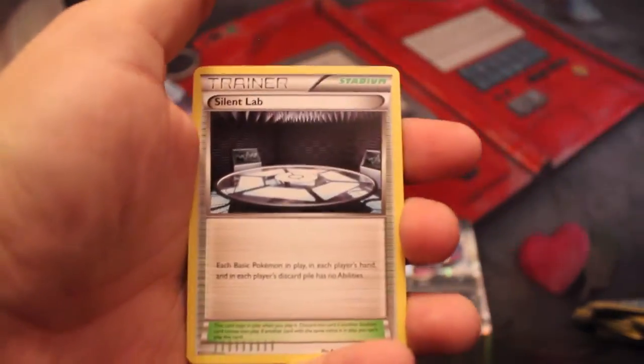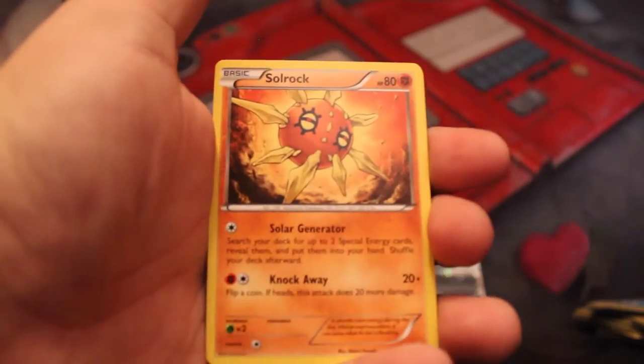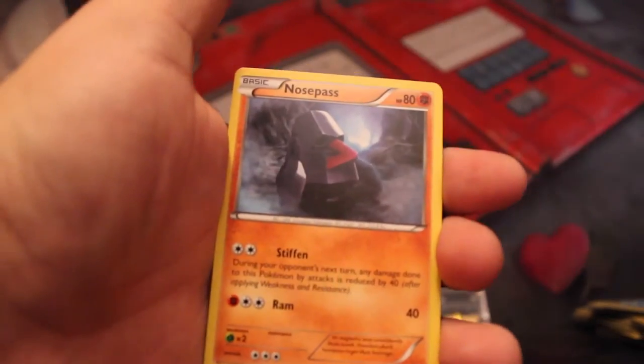Knit Arena, Silent Lab, Staryu, Lotad, Solrock, Drillbur, Nosepass, Reverse Trapinch, and a Breloom Rare.